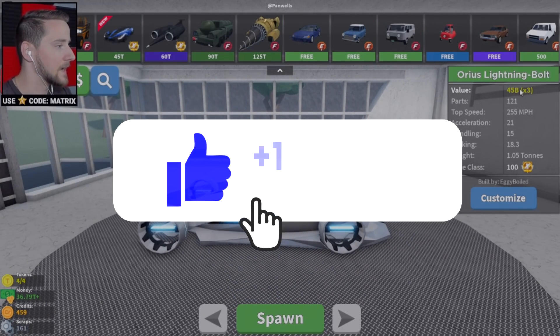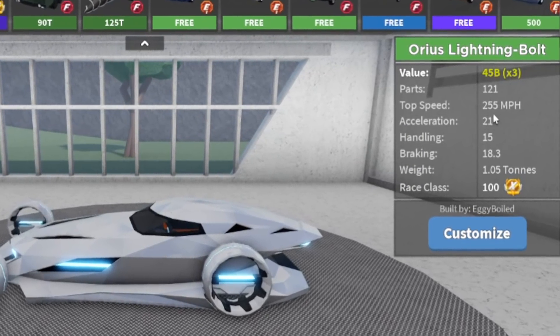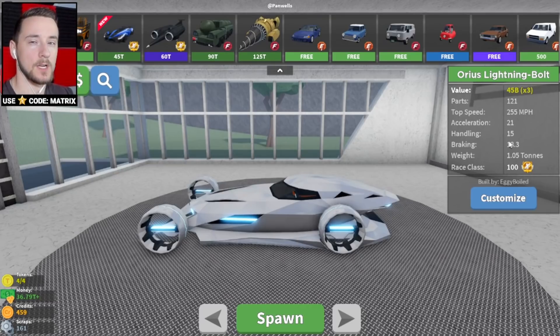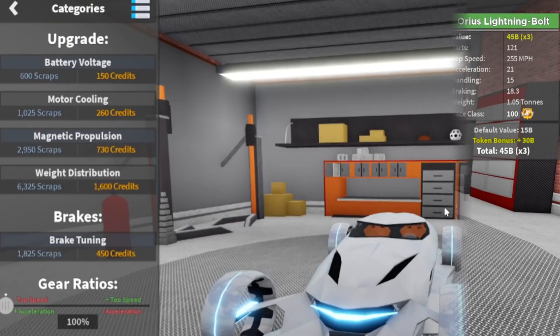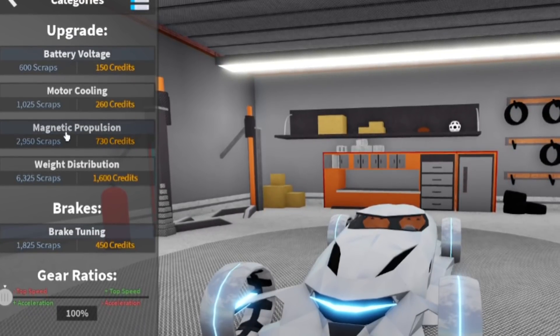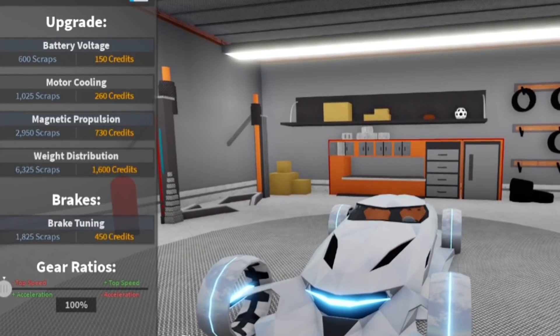There's a new stat that shows our actual speed. On the right side it says 255 miles per hour top speed and a 21 acceleration — not sure what that number references — and race class is 100. Let's check out the customization: we can now upgrade a bunch of stuff like battery voltage, motor cooling, and magnetic propulsion. This is all done with scraps and credits, and apparently we don't have many scraps.